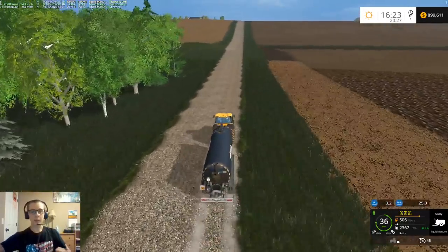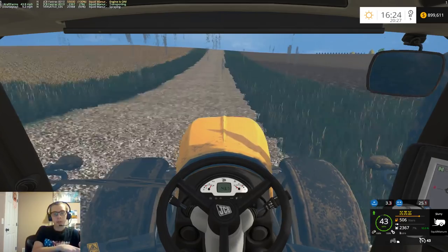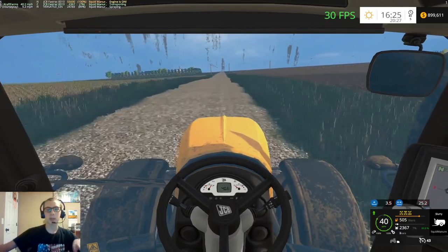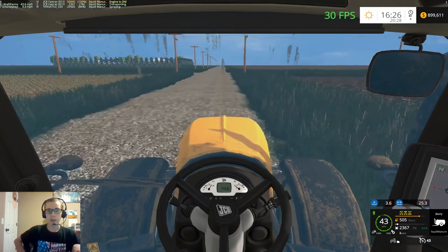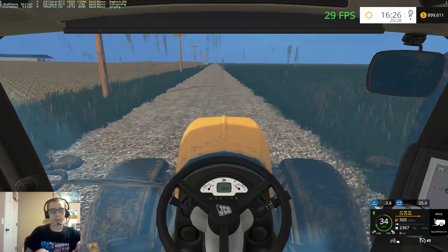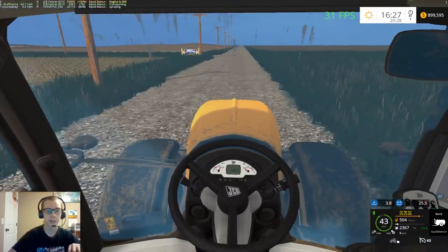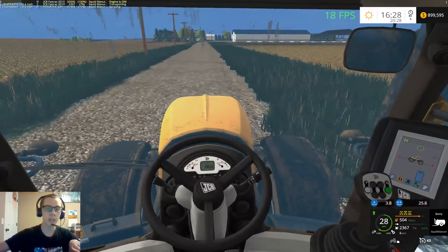I downloaded a trial version of Mirillis Action and it actually worked really, really well — it didn't drop my frame rate at all. But with the free version there was a big Action symbol watermark saying it was made in Action, so I can't really use it right now and I can't buy it at this moment. I think that's what Ian Robson uses — I have to double check with him because I know his program works really well, so I'm going to ask him and make sure that's the one he uses.